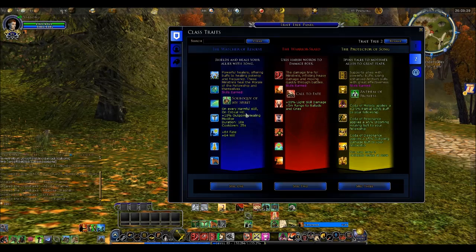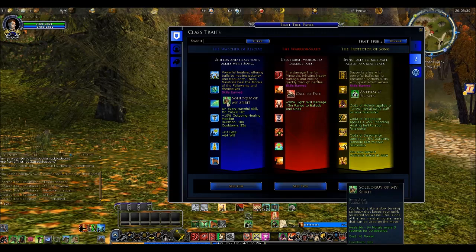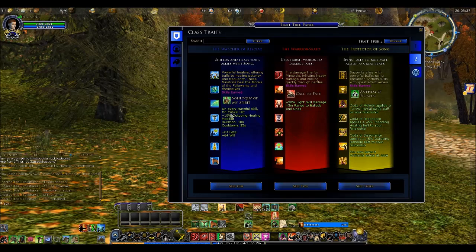In addition, your specialty determines a specific skill you earn — there is a skill earned with each of the three. For example, Soliloquy of My Spirit is what you get in Watcher of Resolve, which is the healing one. On every critical hit you gain plus 10% outgoing healing modifier, and you also get additional Fate and Will in this stance.